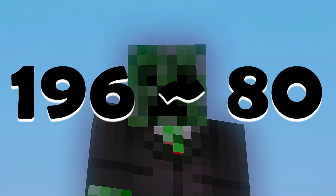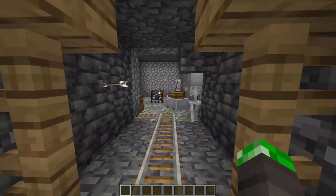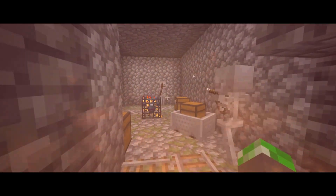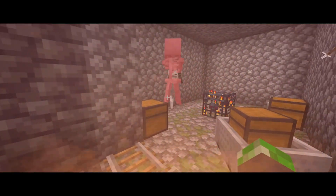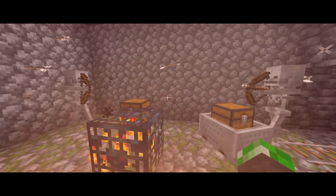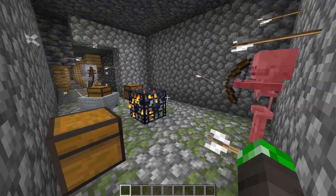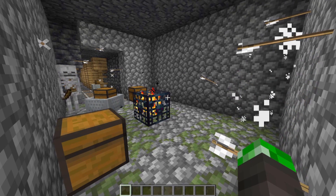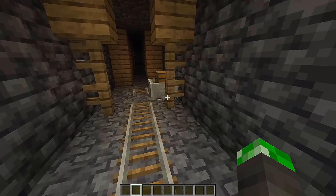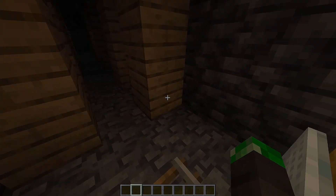If you go a little further away from the Mangrove Swamp at these coordinates, you can find a Skeleton Spawner. This Skeleton Spawner has some pretty good loot, and the hallway which leads into it has some chests too, so you can get a lot of different stuff like iron and golden apples, which is pretty nice.